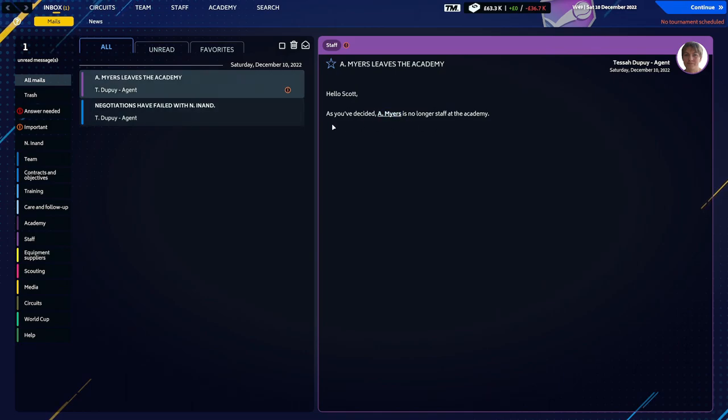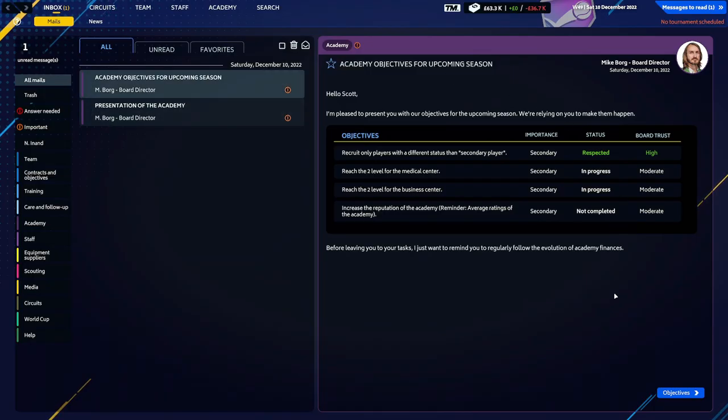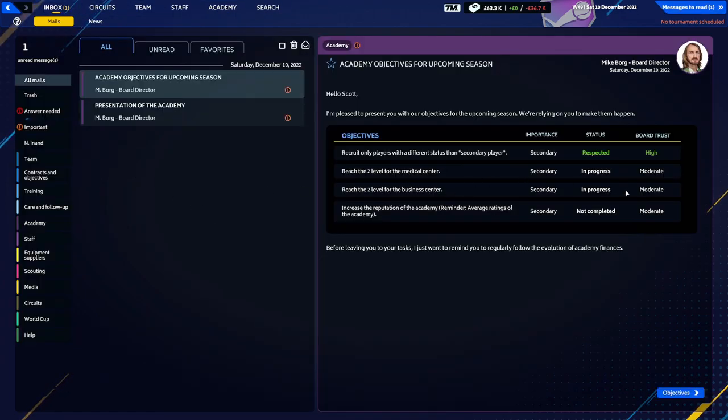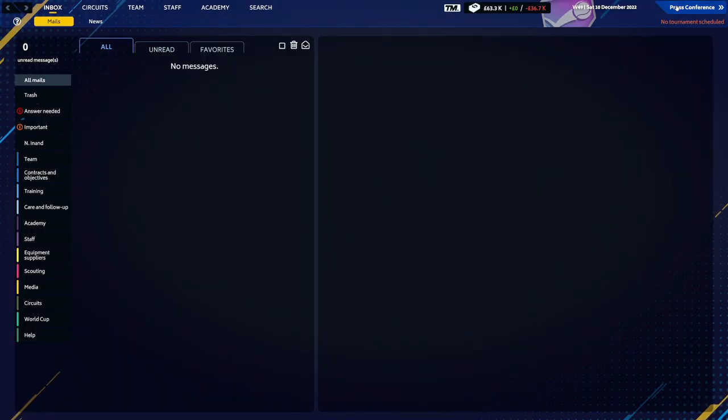Upcoming season objectives: recruit only players with secondary player status — we've already done that. Reach second level for medical center. Reach second level for the business center — I'm not sure if that means a second level here or another level entirely. Increase the reputation of the academy — we can look at that as we go. Let's hit continue and continue again.